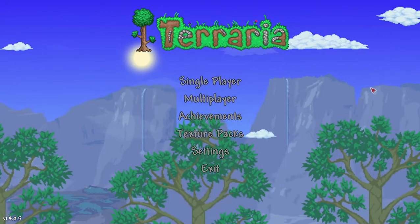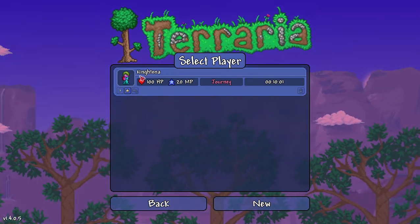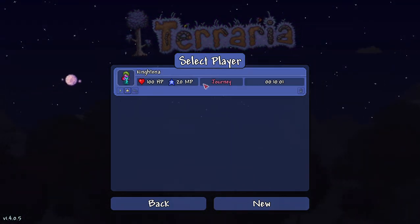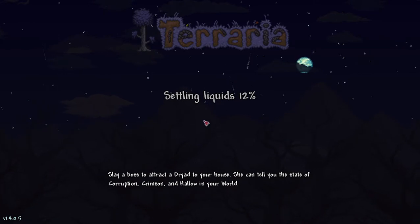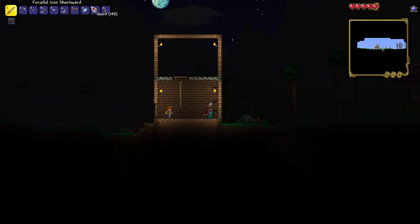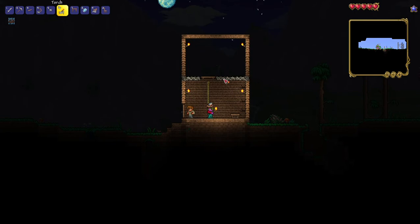Hello everyone and welcome back to another video. Today we're playing Terraria again, and this time we're going mining. You guys probably know what mining is, but even if you don't, you'll see it along the way. My name is King Tina. We're gonna find a house, dig a little hole in it, and go mining because I have a million torches — well, 109.